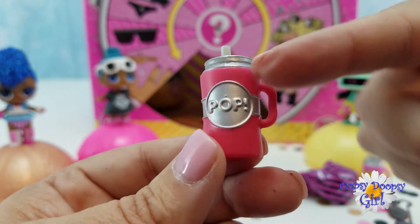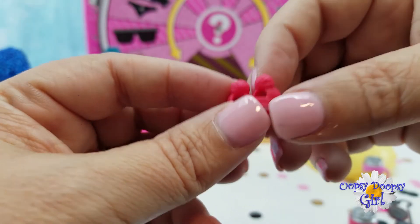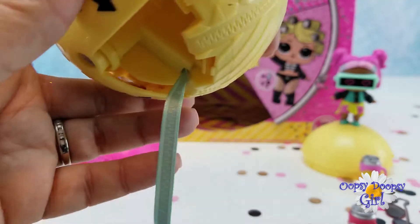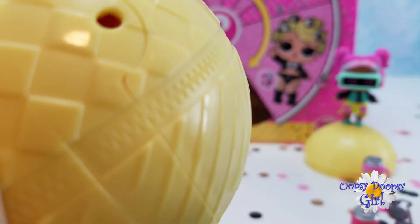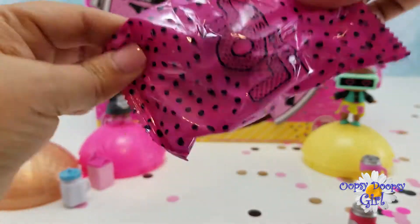This one is pink. I dropped a shoe — oh, I dropped two shoes. These always remind me of Tinker Bell shoes. Here's our ball, there's our string, we are going to give it a pop. One, two, three. Our checklist. Our baby went flying.